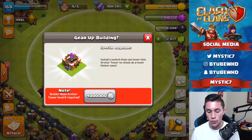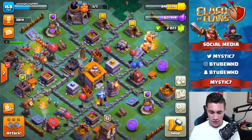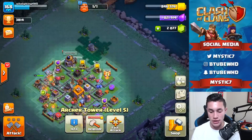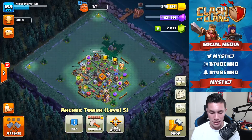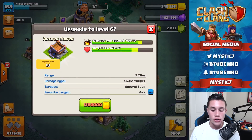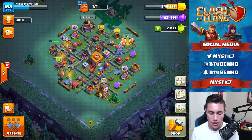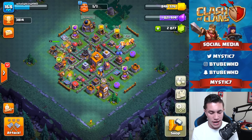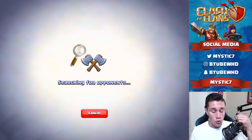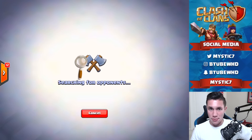Obviously it's gonna be a 4 million gold upgrade. You have to have at least a level 10 archer tower, and then if you go into your Builder's Base you have to have at least a level 6 archer tower so that you can gear up this bad boy in the main base. Right now we have 846,000 gold and it's 1.2 million to upgrade to level 6, so we're gonna go out and try to win some attacks. I'd much rather farm our way to this loot.